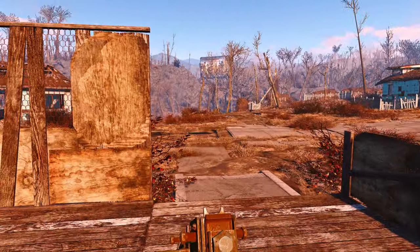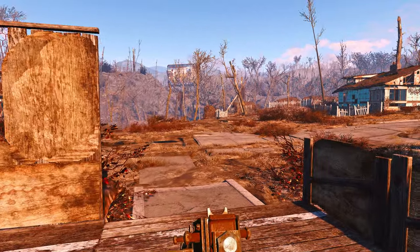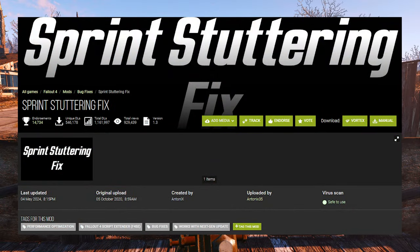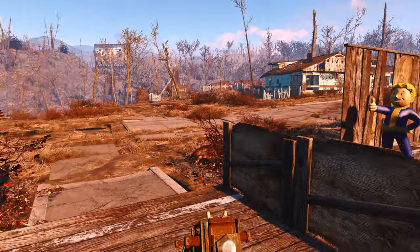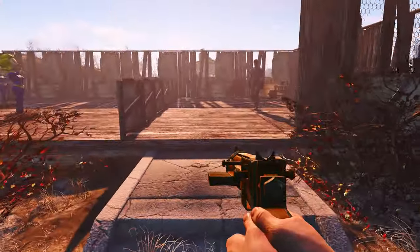Hello guys, and welcome back to another Fallout 4 mod spotlight video. This time we're going to be taking a look at a sprint stuttering fix made by Antonix, or Antonix — if it has a deeper meaning, I don't know. It could be Roman numbers for all I know, or Roman letters.